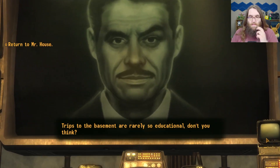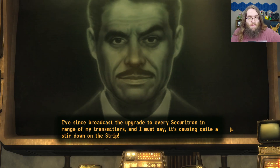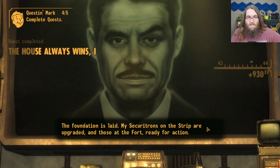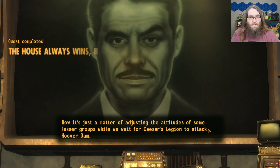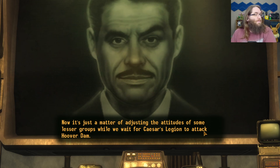Trips to the basement are rarely so educational, don't you think? It's broadcast the upgrade to every securitron in range of my transmitters, and I must say it's causing quite a stir down on the strip. What happens next? The foundation is laid — my securitrons on the strip are upgraded and those at the fort ready for action. Now it's just a matter of adjusting the attitudes of some lesser groups while we wait for Caesar's Legion to attack Hoover Dam.